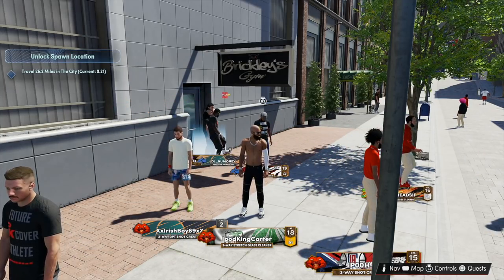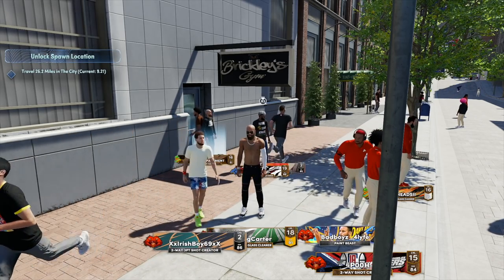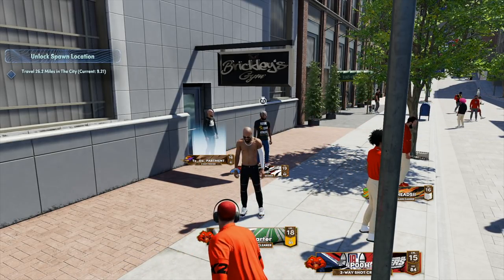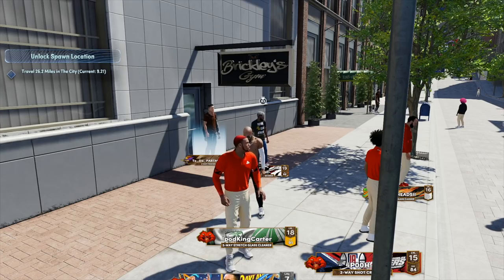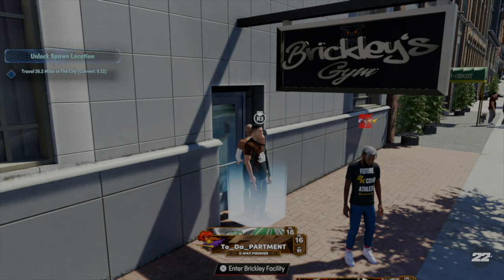So where I'm posted up currently is Brickley's Gym. This is Chris Brickley — he's been doing a lot of things with 2K. If you remember him, you had to go through him a few years back in order to get a custom jump shot. Of course 2K has realized their wrongs in that and gave us the jump shot creator straight out, which is always great. But what they've actually done was give us a few more things inside of Brickley's Gym. Let's go ahead and go inside real quick — it's gonna be a movie.